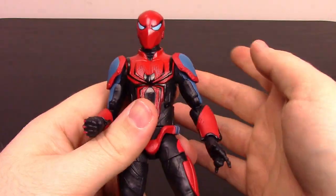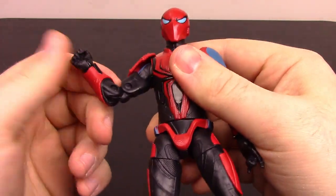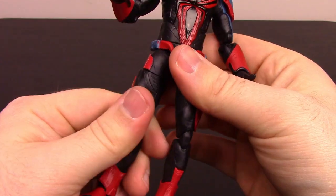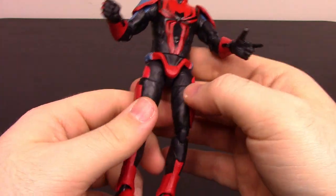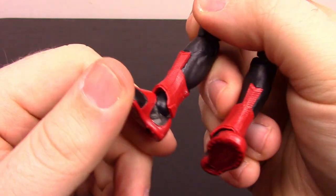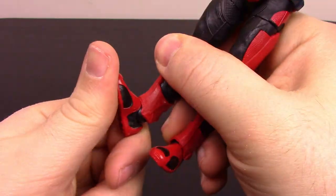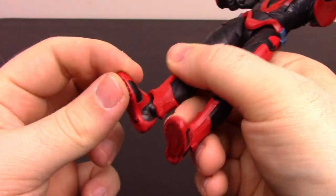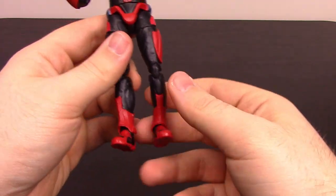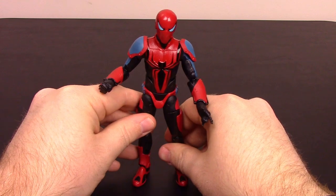For his articulation, it's going to be about the same as the previous figure. He doesn't have the butterfly joints on this one, which is different for Spider-Man since mostly they all have them. The only real difference is down at the feet — they're on a ball joint which doesn't allow for as much movement, especially with the armor. His feet are hard to get him to stand up, and he looks a little crooked, which is really annoying.